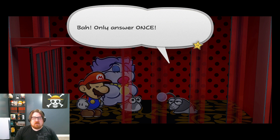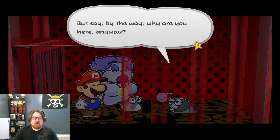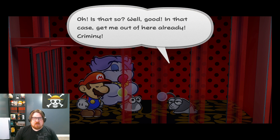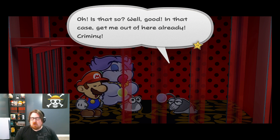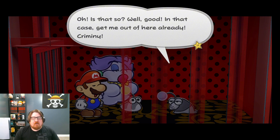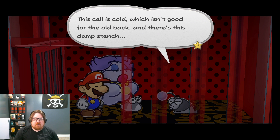Is that so? Well, good! In that case, get me out of here already. Criminy. Bro, he flamed us for seven hours! And then said, 'Oh, thanks for saving me!' Which is insane, because we told him 'hey, we're here to save you' before he started the whole rant! Get out of here! The cell is cold, which isn't good for the old bat. And there's this damp stench.